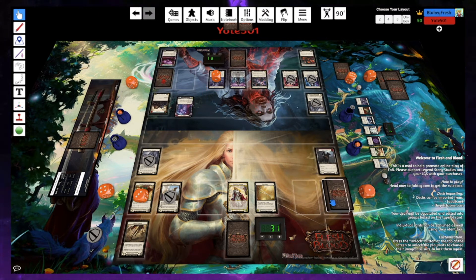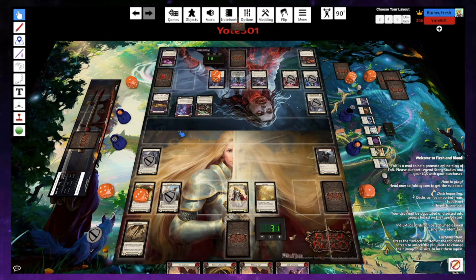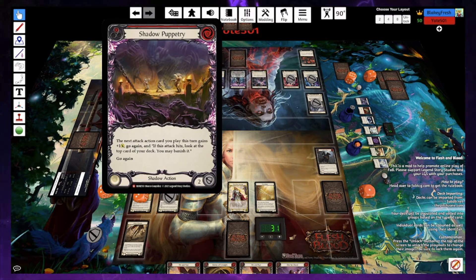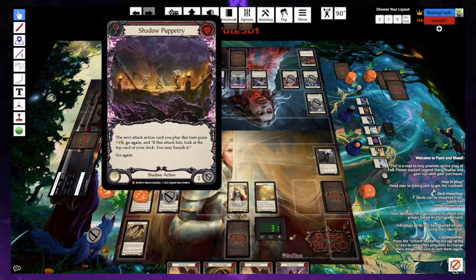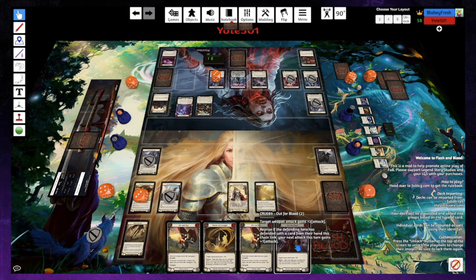Go — one, two. Soul Shackle into Shadow Puppetry — draw a card. Wait, where's the card draw coming from? Oh, I thought that was Torment — sorry, you're good. I was like, wait where'd the card draw come from? That was 100% wrong.